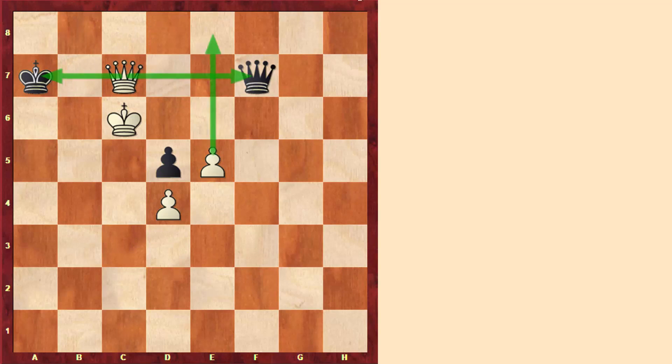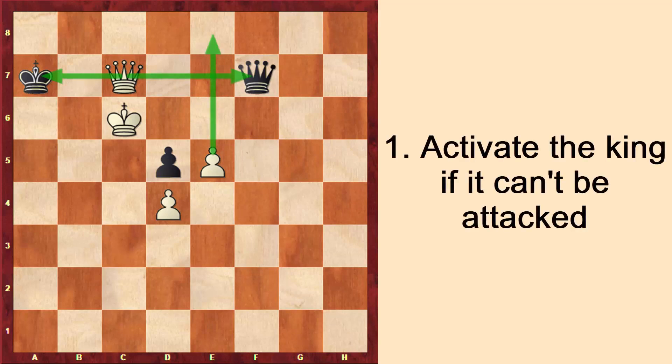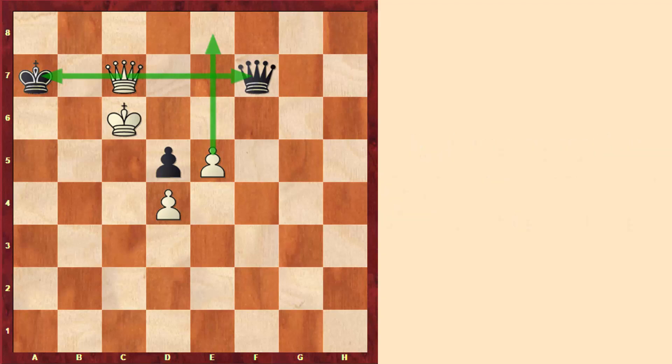So whenever we can, activating the king can be great, but we need to triple-check that our opponent doesn't have any attacking chances on our king. Having a more active king is not always a decisive or huge advantage — even if we have a similar pawn structure to our opponent and the same material, but a more active king — our opponent might have other more active pieces to compensate for a less active king.